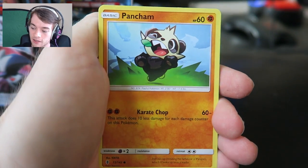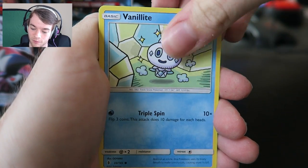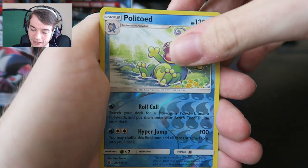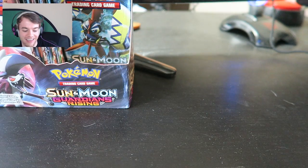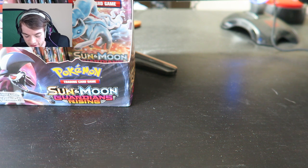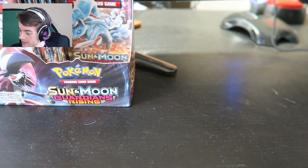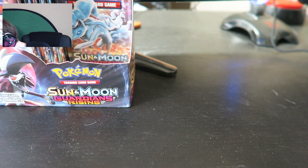I basically want two Tapu Lele so if I don't get one from this box or the next I'll have to buy them. Pancham, Vanillite, fairy energy, Energy Lotto - people are playing that, that's not bad - Sableye, Mareanie, Politoad - that's normally a holo, nice. And our rare is... an Alolan Sandslash. We did get a Politoad though. I do like Politoad but apparently it's not that playable. Had to pause the video for a second because we were about to hit the 16-minute mark and I don't want my video cutting out on me.